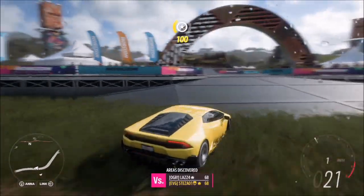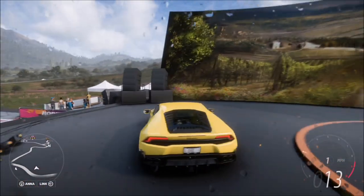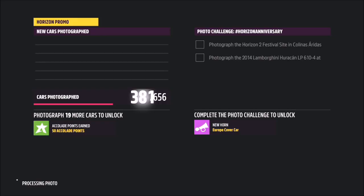Once you get there, all you effectively want to do is pull up with your Lamborghini — it doesn't have to be on the stand — just pull up and take a photo of the car. It will pop up with two tick boxes, one confirming you've taken the photo in the correct location and one confirming you've used the correct car.